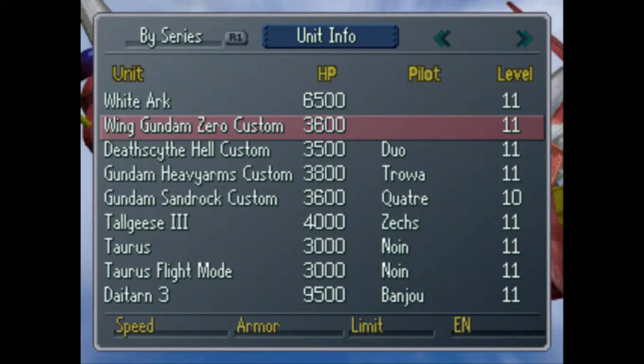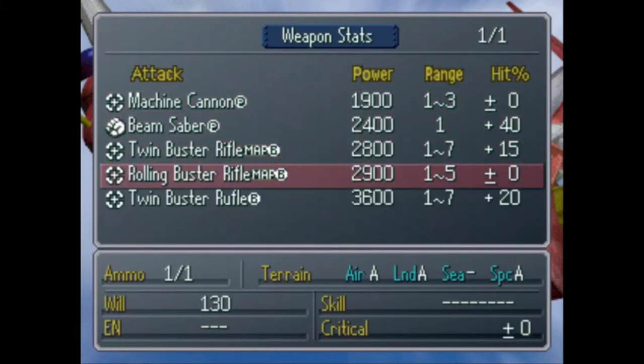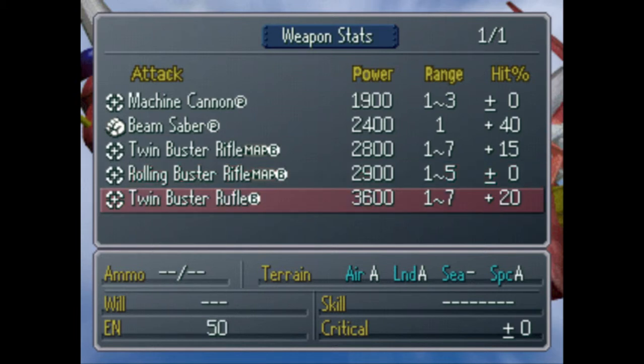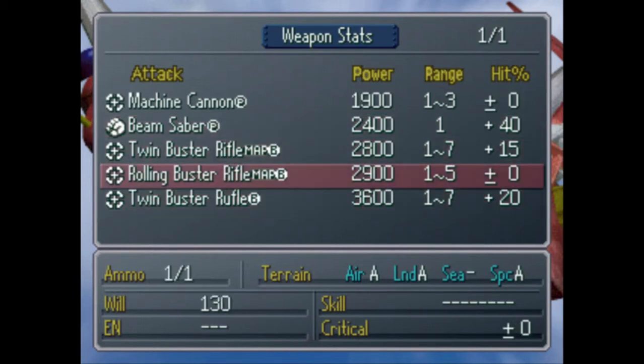Wing Gundam Zero Custom! It's got big angel wings and an I-field. I forget what the Zero System does because I hate Wing. It's got good armor and good speed. In fact, the Wing Zero is really good — it's got two different map attacks. Twin Buster Rifle. But the problem is this thing just eats energy. You've got three shots with this, which is nice, and one shot with the map version. But the Twin Buster Rifle requires energy, so your arsenal is limited with this thing.